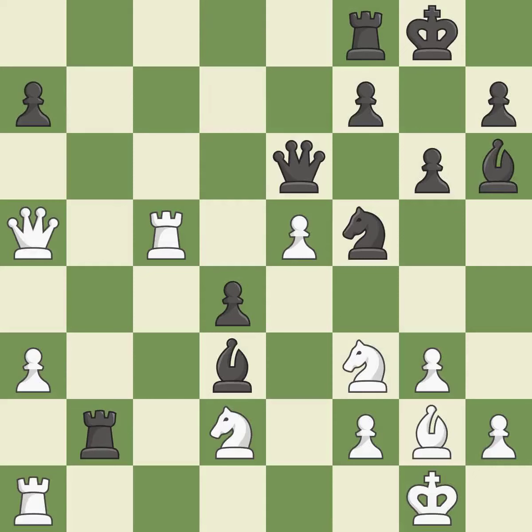This moves the bishop to a better location, allowing it to control more squares — it is best. This threatens to activate a rook by getting it to the 7th rank. There was only one good move in that position. This ignores an opportunity to offer an equal trade of pieces — it is a mistake.